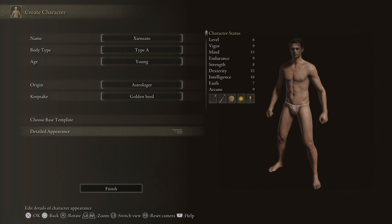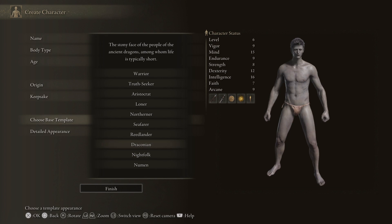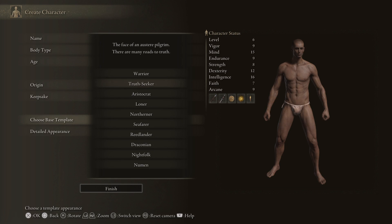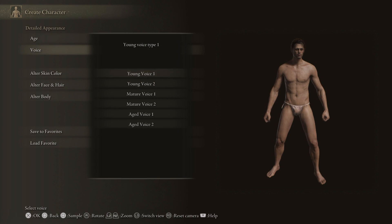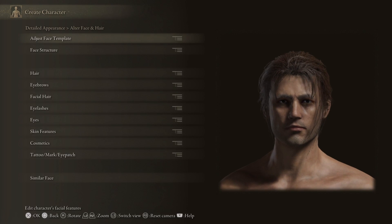Let's choose the base template for detailed appearance. I'm going to stick with the Warrior template and then do a detailed appearance. Skin color is fine. This might be a while, guys — if you're watching the recording on YouTube, just fast forward because this is going to take a while. I'm warning you now — if you don't want to see the character creation, just fast forward.